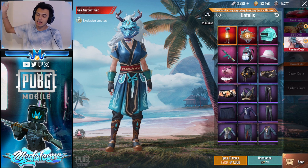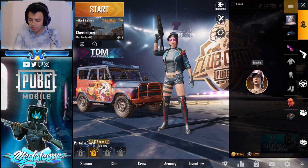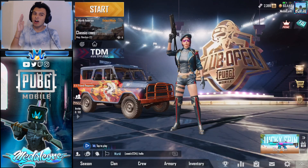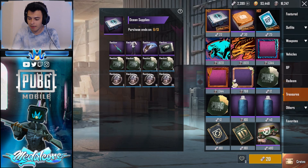We want to see if we get lucky on any of them. You can basically spend all your UC and crate coupons on one set of crates, or spend your UC individually on each crate and see if you can get lucky. We also have some crates in our inventory to open up, and I'm also going to open up once through the lucky spin — basically, one of literally every single thing we can do.